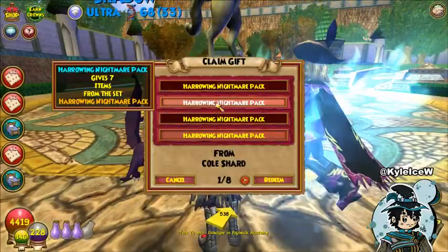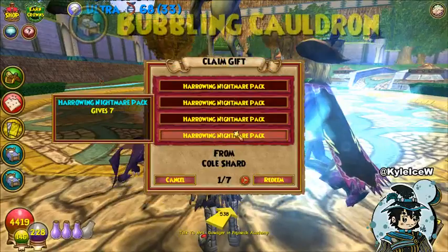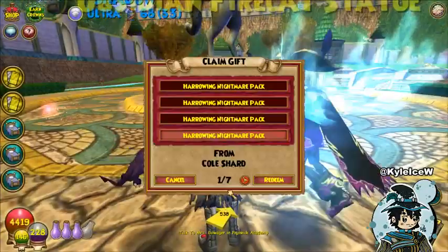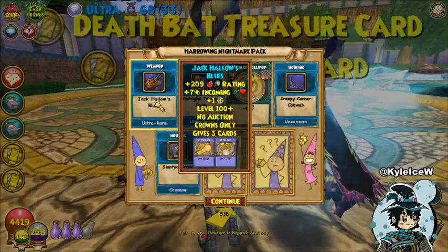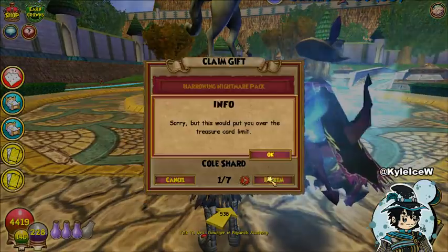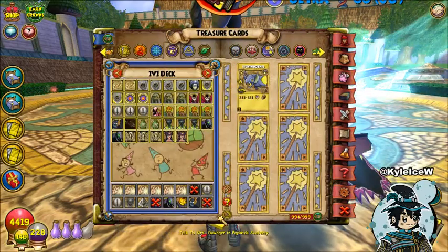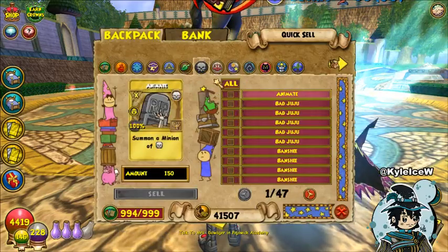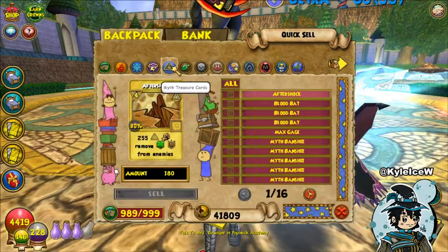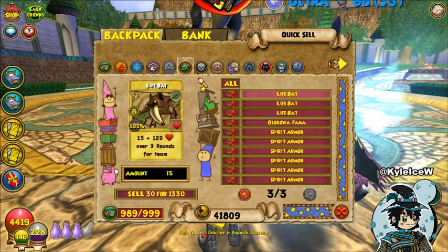So we're back to the Harrowing Nightmare pack where we're trying to get the myth critical wand, but so far no luck at all - no wands, just one-day mounts and a pair of boots. Two one-day mounts, a bunch of housing items. I'm not personally a decorator. That's the fire one, not the one I wanted sadly. We got a robe - I will keep all the ones. Oh, treasure card limit, let me just sort this out quickly, I apologize for the inconvenience.